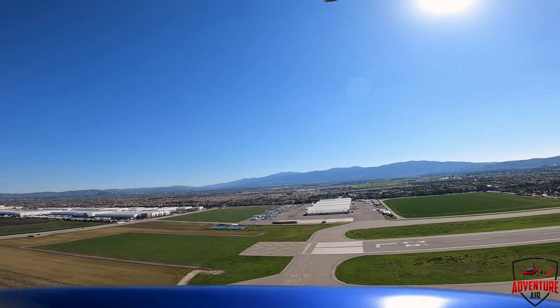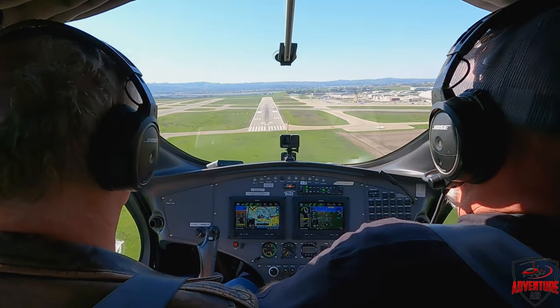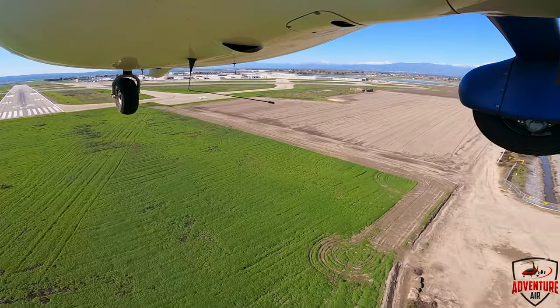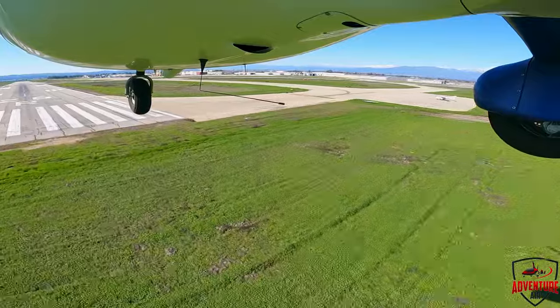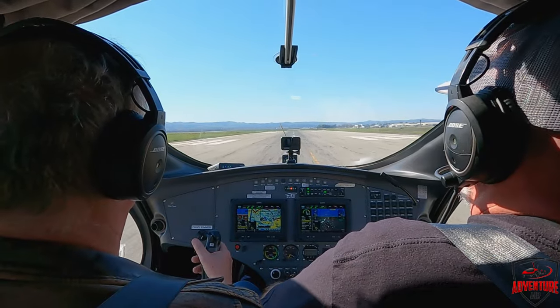Right on the center line — speed is perfect. Here we go. Don't pull up too early. Keep me at 60 all the way to the runway. Gyrocopter 2 Alpha Golf, turn toward the numbers, runway 26 right, clear to land, number two, following a Cessna on right base. November 02 Yankee, turn base, runway 26 right, clear to land.